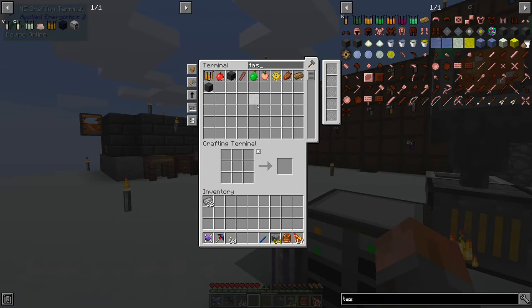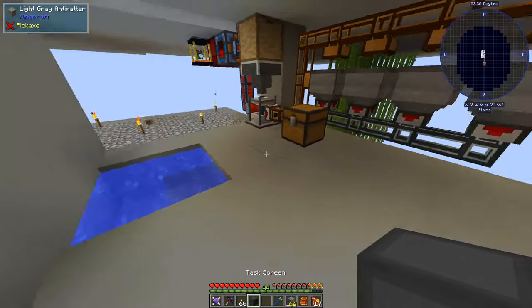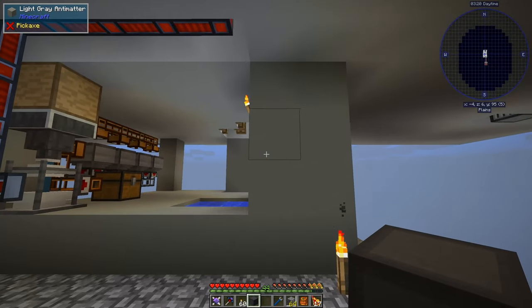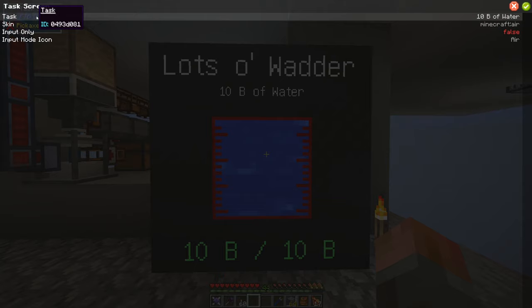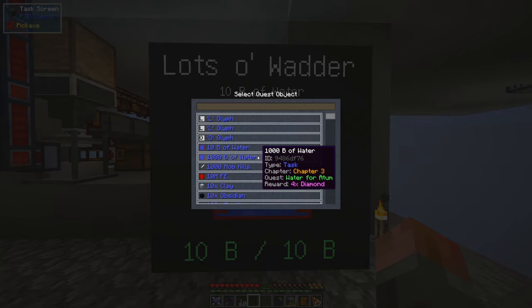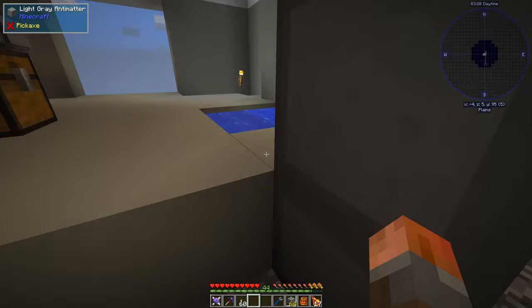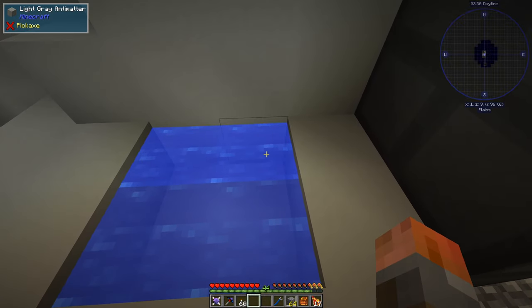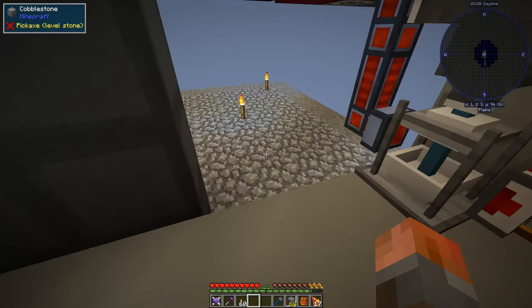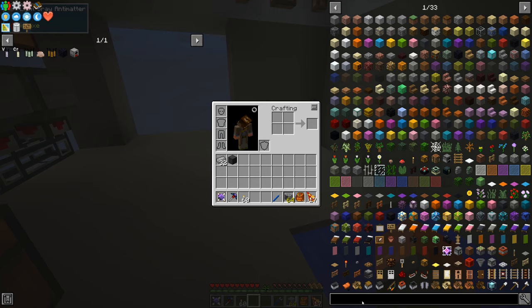From that point onwards I'll need to set up another pump — maybe an aqueous accumulator, maybe another one of those fluid pumps with an upgrade — and then we'll want to submit 1,000 buckets of water. The aqueous accumulator is the one that generates water from nothing rather than pumping and replacing with cobblestone, so for water that might be more appropriate. We need the energy sacrifice for this. Is there a task screen in here? Yes — so we can just get one of these out and place it. Yeah, so 1,000 buckets of water — we need to feed that into the back via fluid.